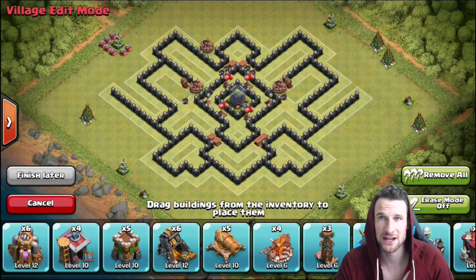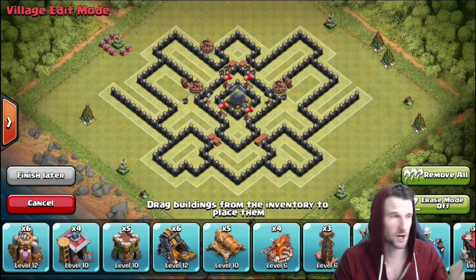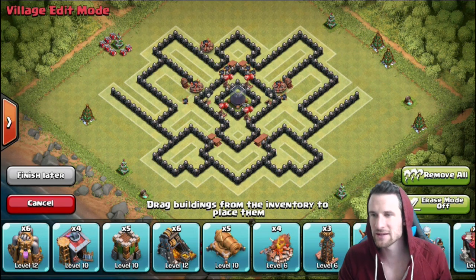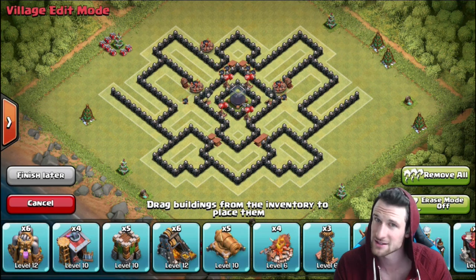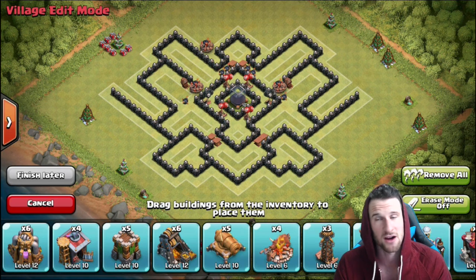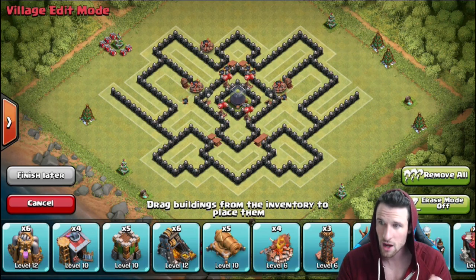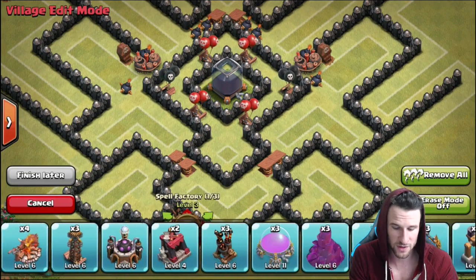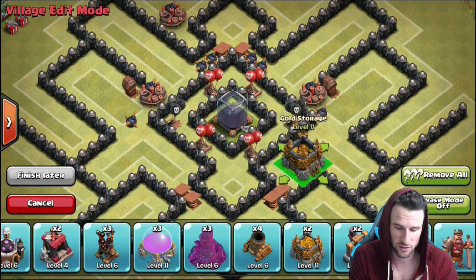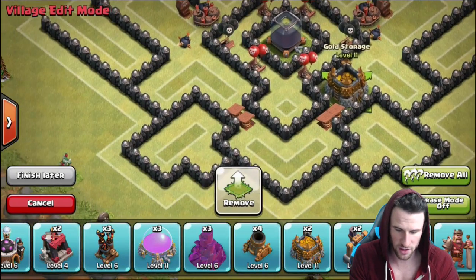I've got the base built up over on clashofclansbuilder.com — definitely check them out, it is ridiculous how much easier it is to build a base there and then apply it to your game. Let's jump into this. We're protecting the dark elixir, that's in the middle, that's what we need to upgrade still. We've got to get our hogs up, our golems, our valkyries. We'll start off by protecting our loot because that's one thing we definitely want to protect, especially our gold.